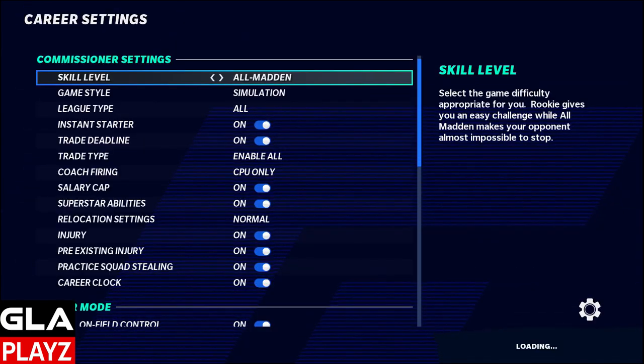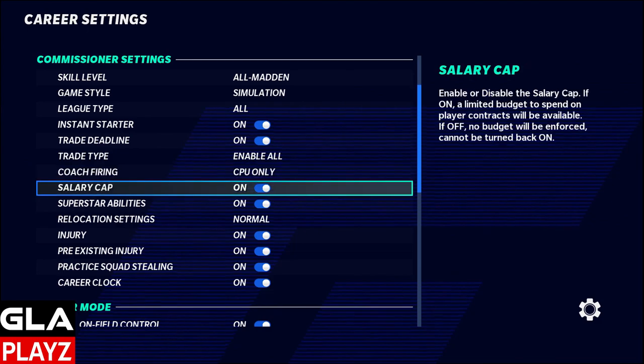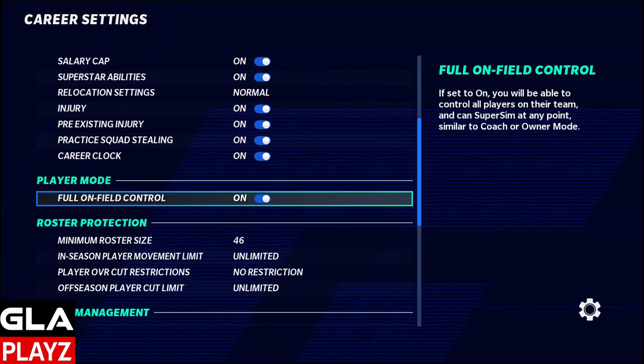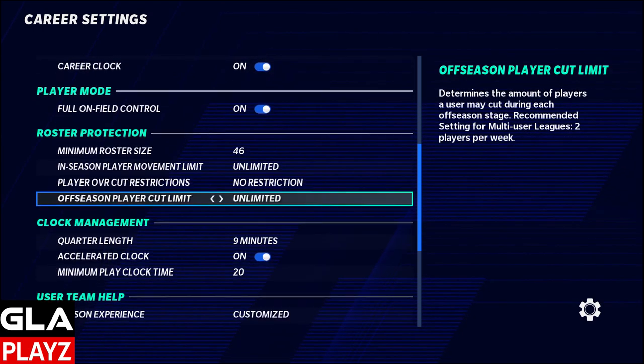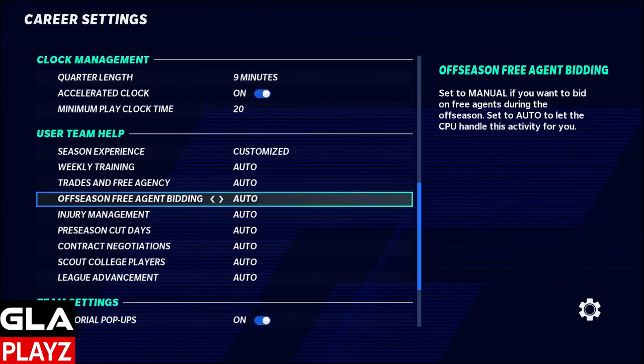I'm going to be playing on All-Madden default sliders, sim style football. I'm also going to be an instant starter so that he plays right away, and then I'll have full on-field control so I'll be able to control all the players on the field at one time. Nine minute quarters, 20-second play clock.